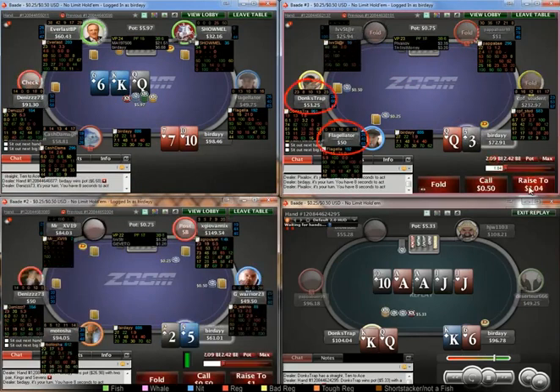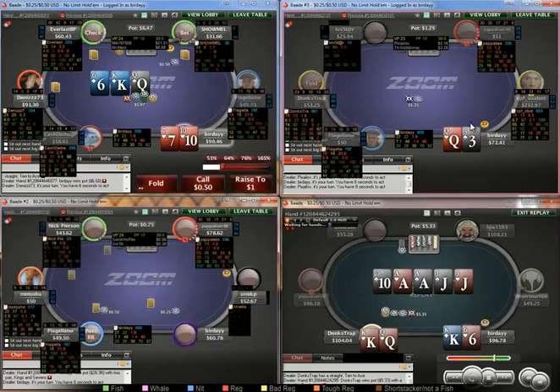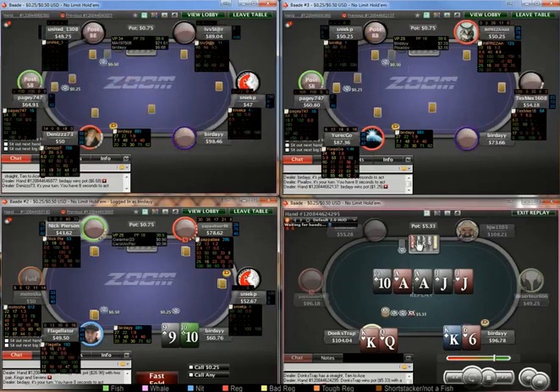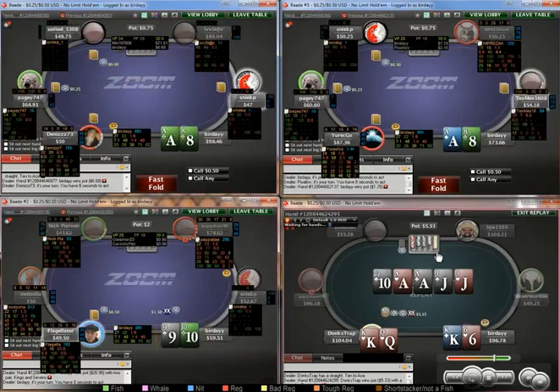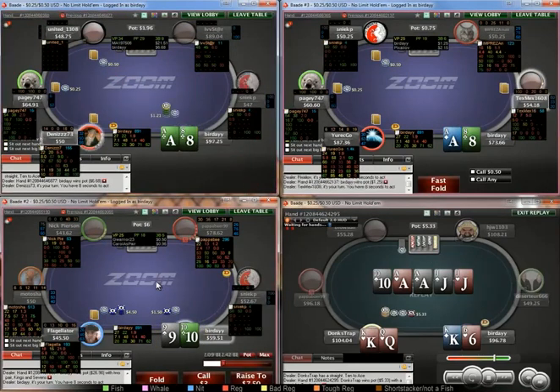We've got two tighter players in the blinds. This guy folds 77% to button steals, so I'll probably be raising any two cards. 9-10 versus a tighter player, pretty standard raise. When we get 3-bet, I think we just have to fold.